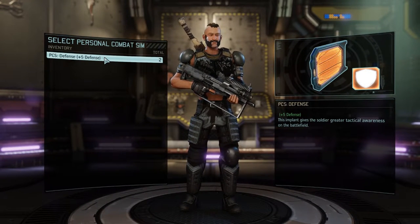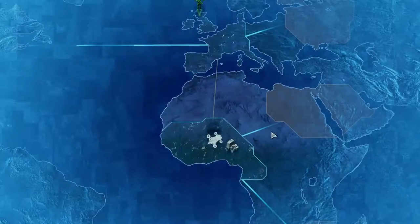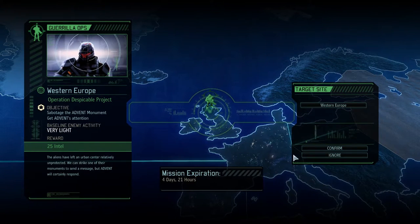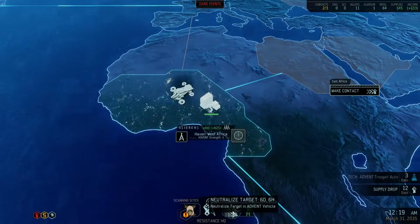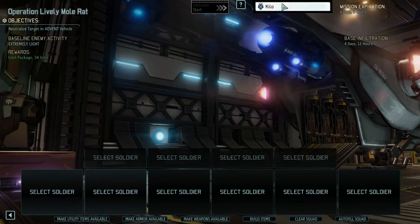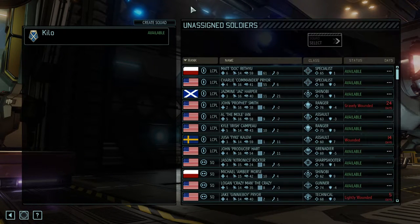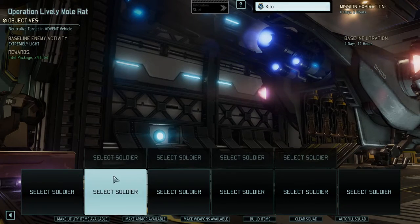We have a defense PCS — maybe we'll give that to Amber. We have two of them actually, so maybe we'll give them to both of our Shinobis. I didn't send the squad, so I need to go back and send the squad. This one's a monument sabotage, which means there's gonna be opportunity to get corpses and stuff. I need to start using the squad feature — Long War comes with a squad feature where you can create your own squads for certain types of things. I need to experiment and figure out the best approach.